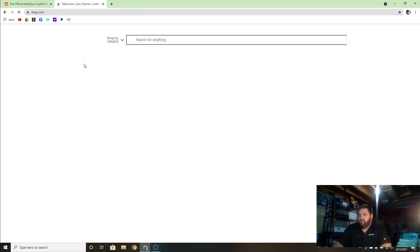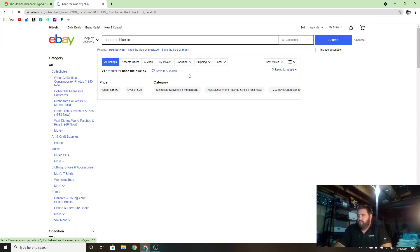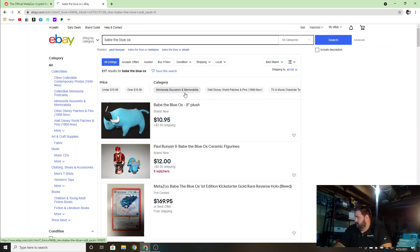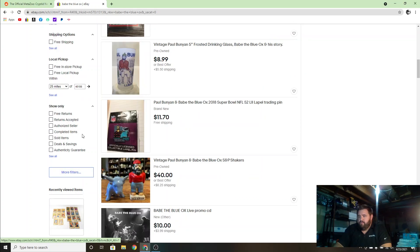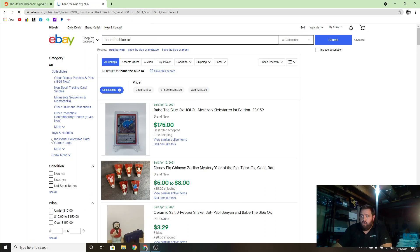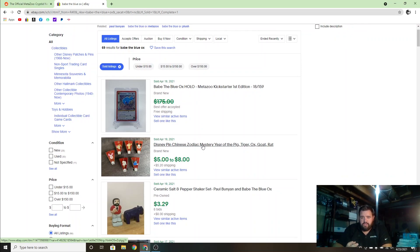All you need to do to enter my giveaway of the Evolutions box is follow me on Instagram — link down in the description, check my website. On May 4th I will randomize all my Instagram followers and pick one person. That person's gonna get the entire box — I'm gonna crack it on stream, let them select two cards, and I'm gonna express grade them through CGC, which is now sixty dollars a card.